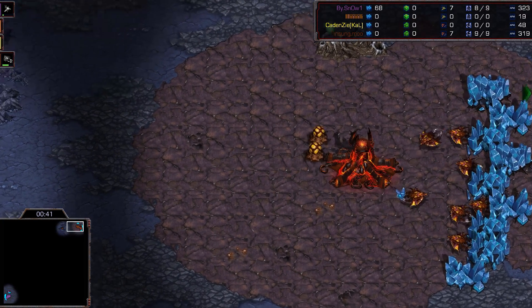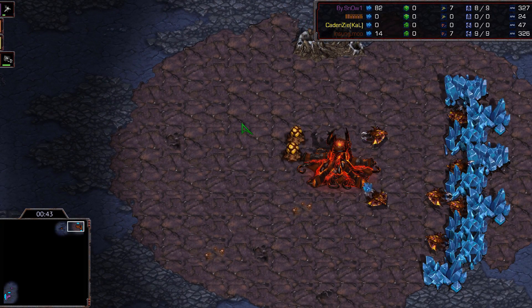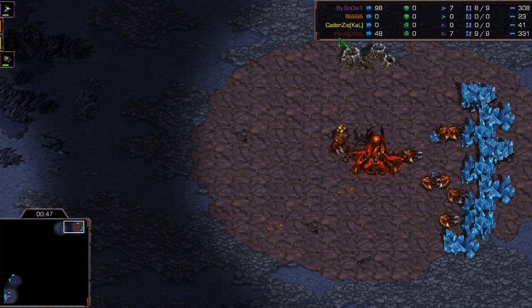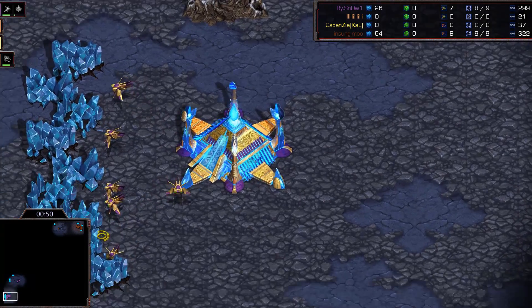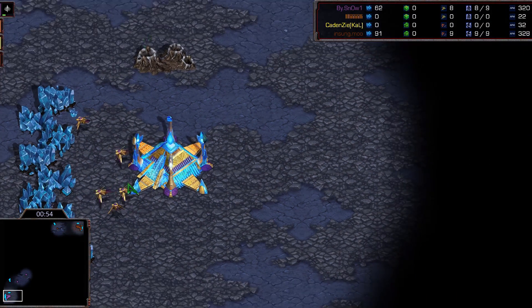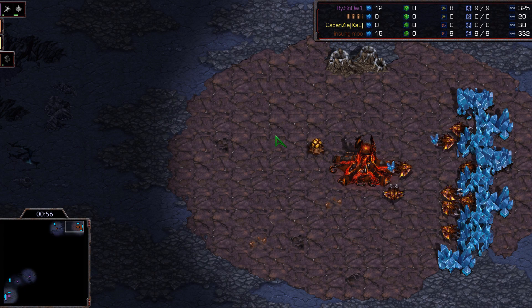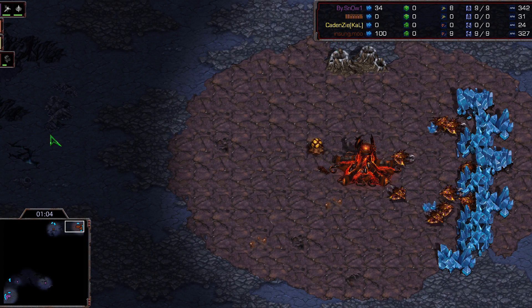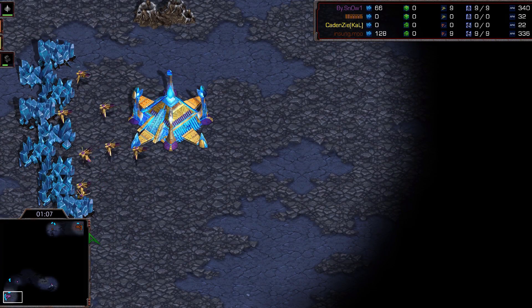At the top right-hand corner we have the red — well, brown — Zerg player: it is Soulkey, under his nerf name Hinsung Moo. And in the bottom left it is the purple Protoss player, it is Snow. Two elite all-time greats duking it out for you here today on whatever the heck this map is. Thanks so much to RJB for acquiring this replay for me and sharing it with me for the channel to be cast.